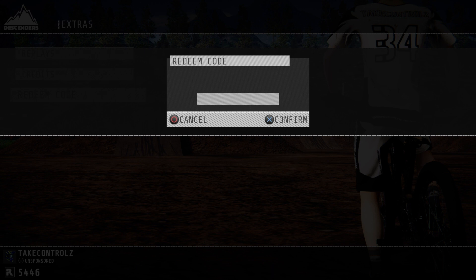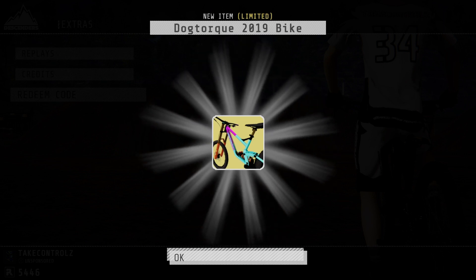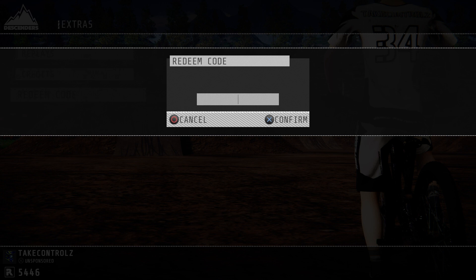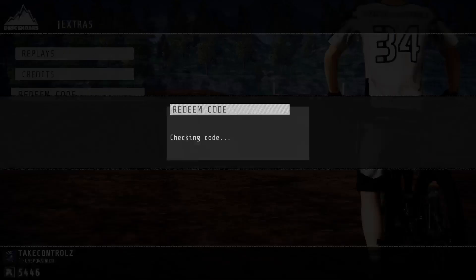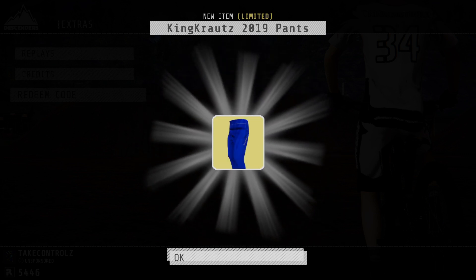Right, the next one is 'dog talk' - spelt like that - and this gives you a bike, I like that bike a lot, and an outfit as well. And then 'king cruts' - or is it 'kraut'? - spelt like that, type that in, and that gives you a blue and gold bike, blue and gold bike, and a suit as well.